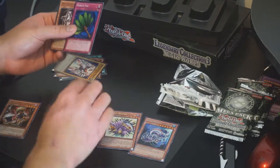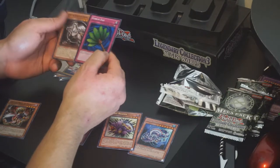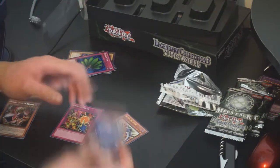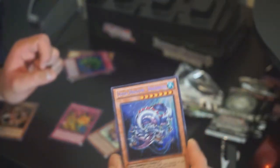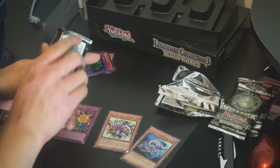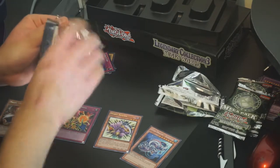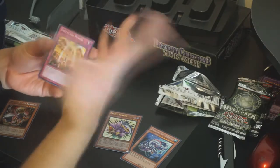For Commons we got Goblin Fan and Horus the Black Flame Dragon Level 4. That's actually a really cool one to pull as a Secret Rare for me — I kind of like that monster. The biggest thing I want to pull hopefully is obviously the Raigeki, which is probably the best card in this pack for me.